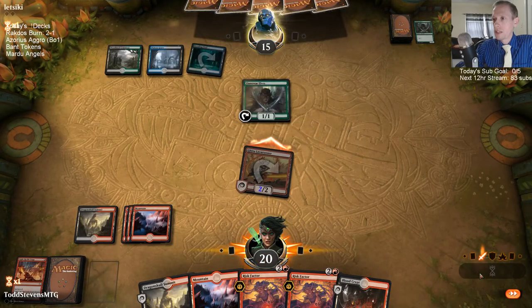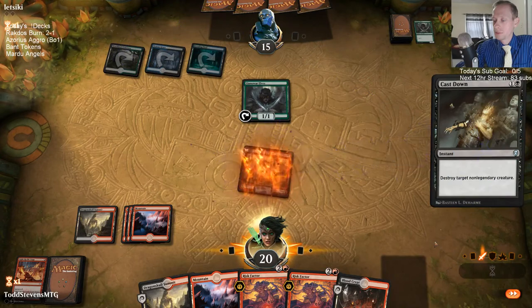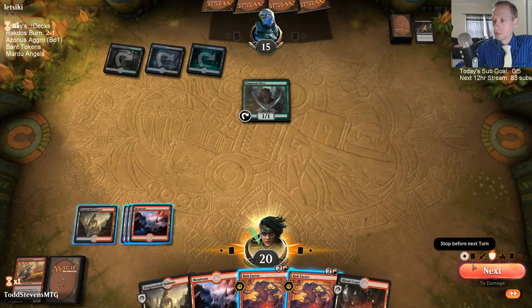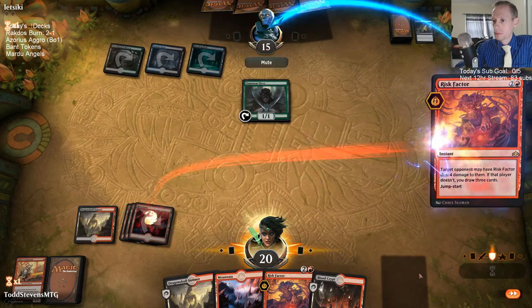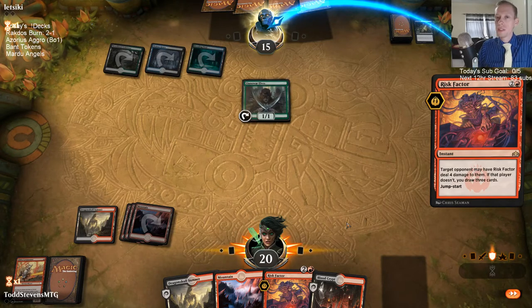Unfortunately I don't have anything good to finish off this Llanowar Elf. They have a Cast Down — it's nulling. It's Risk Factor time — time to start factoring in some risk. Let's see how much risk the opponent wants to factor in.